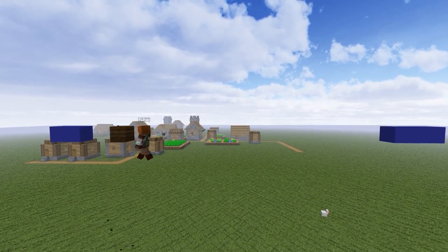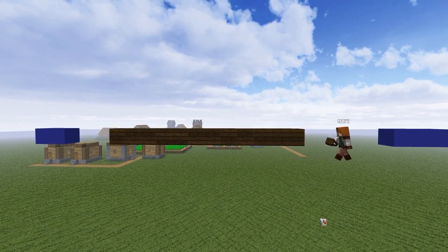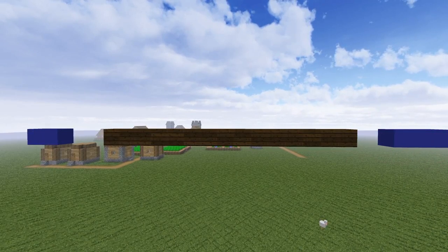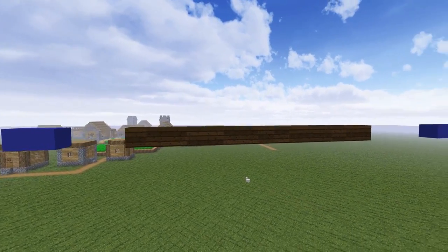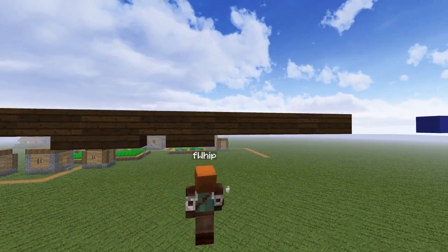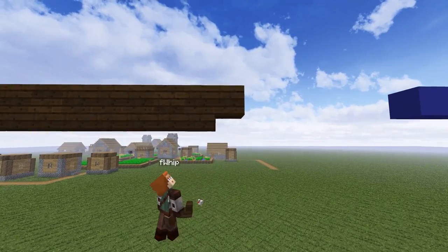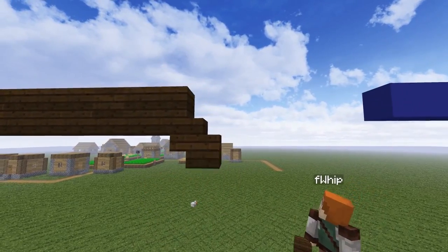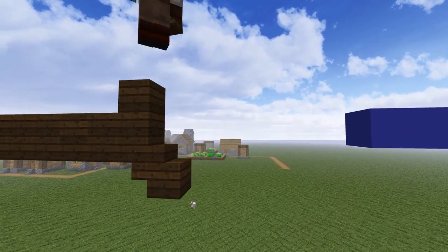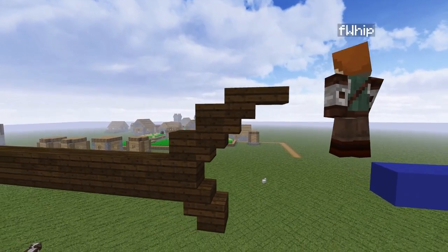To get this started we want to start off with a dark oak planks line at water level that is 15 blocks long, so we're just gonna fill this in. Go to the front and count back two spaces, then start doing those dark oak slabs underneath. From the back you're doing an upside down stair, a regular stair, and a slab underneath to finish off the back. Dark oak trim out a full block, then two more stairs with two slabs on it.